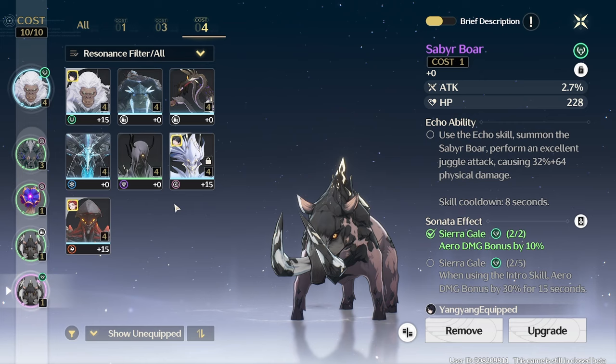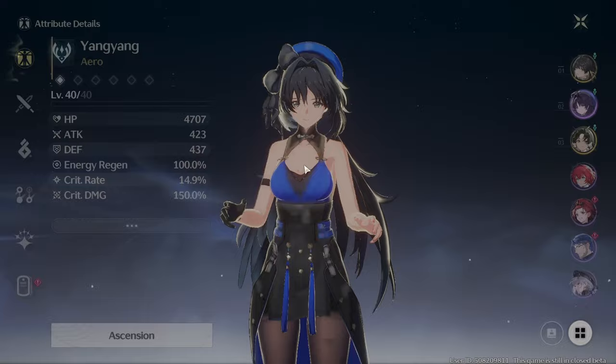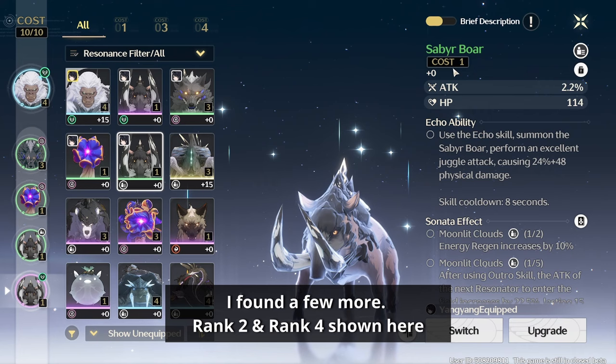Furthermore, echoes come in different ranks or rarities, and the rank determines the base stats of the echo. A good example would be my Saber boar, which I have 2 of — one rank 2 and one rank 3. While they have the same main stats, the stats of the rank 3 boar are higher.